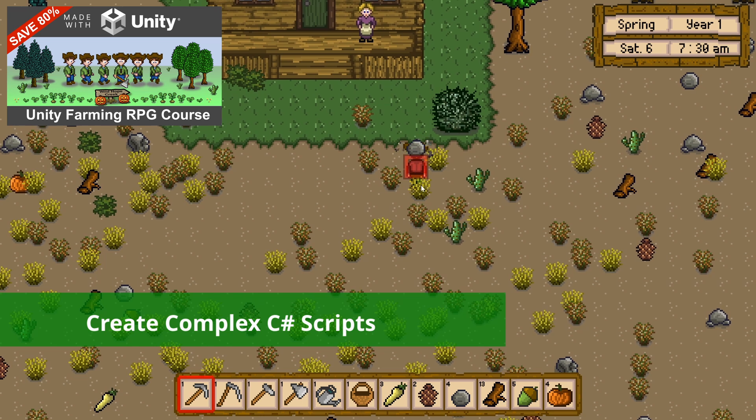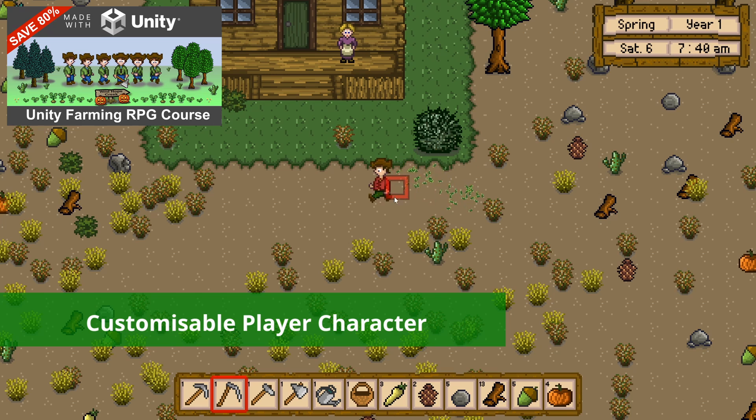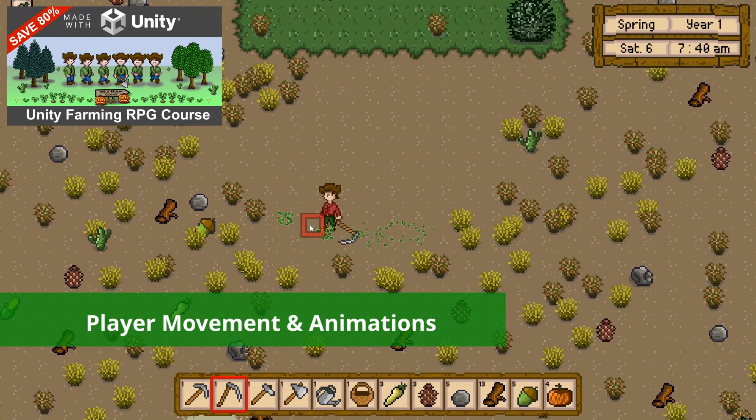If you take this course we'll cover a lot of ground together. We'll set up the player character using a multi-level game object hierarchy that supports customisable movements and animations, including using animation override controllers.